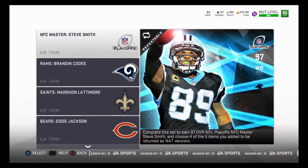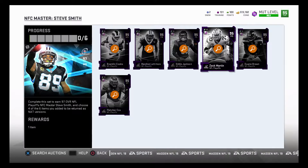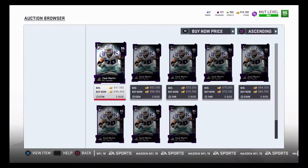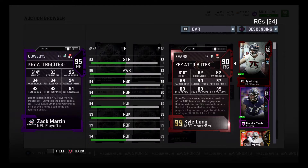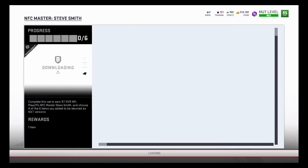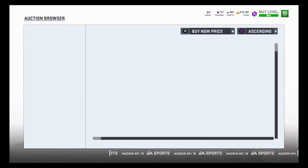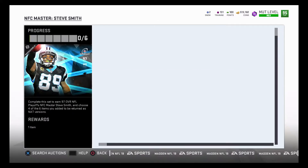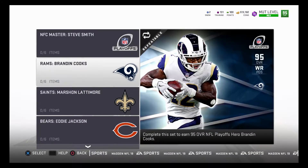Let's look at the masters. We have a 97 overall Steve Smith and this card looks pretty good. To do these sets it's going to be expensive — for example, Zach Martin is going for 650,000 coins because he's the best right guard in the game. Even a less desirable player like Dwayne Brown at left tackle is going for 500,000. So this set is going to cost roughly 1.5 million — I don't think they're worth it.